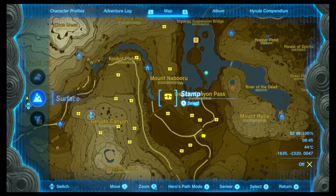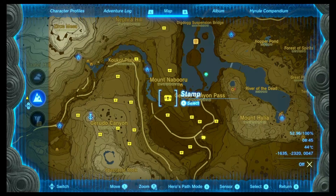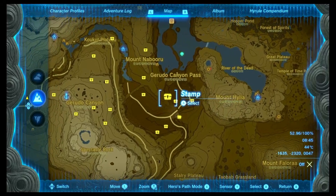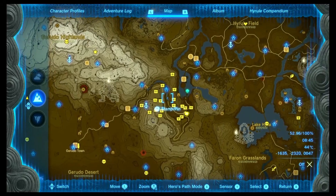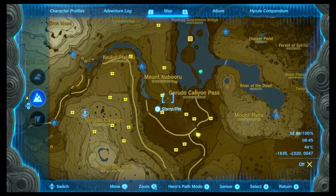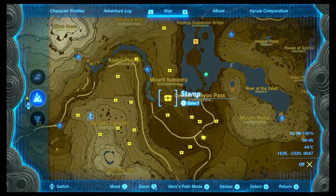Here you see a chest for every single Lizalfos camp, or also single Lizalfos. Like here there are some single Lizalfos, and the others are mostly Lizalfos camps with like two to four Lizalfos, like we have right now. You kill every Lizalfos and mark it on the map.